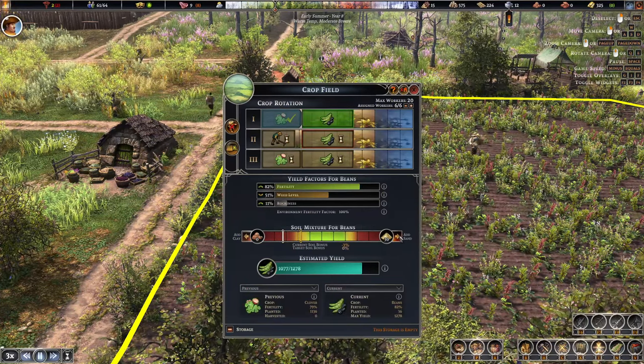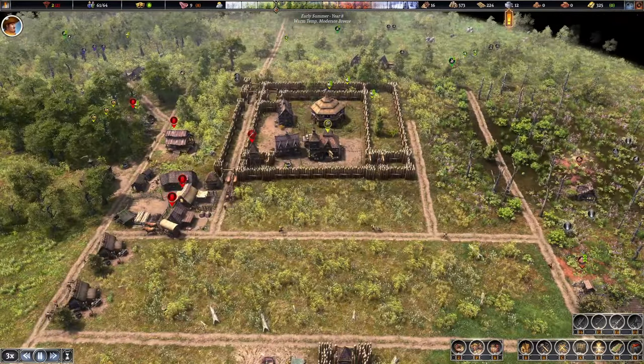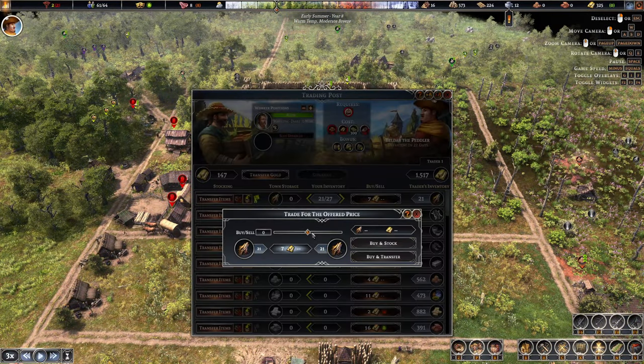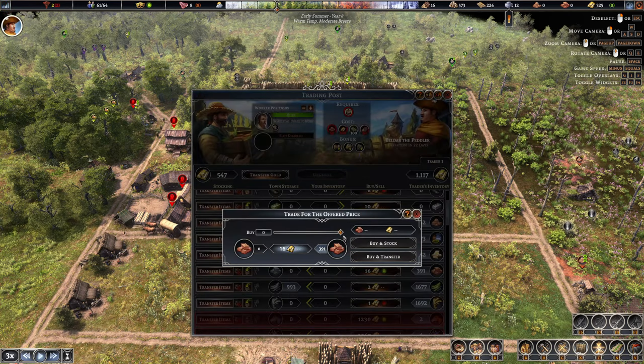The soil quality on this field needs to be brought up — we need a bunch of sand to do that. We've got 94 of something and 11 of something else — I think we're going to buy these anyway because I don't know when I'll get another opportunity.